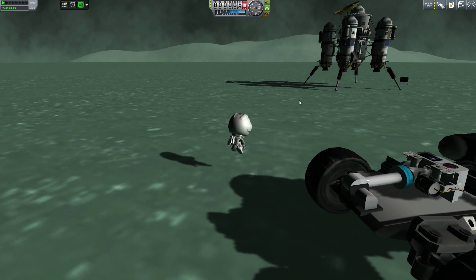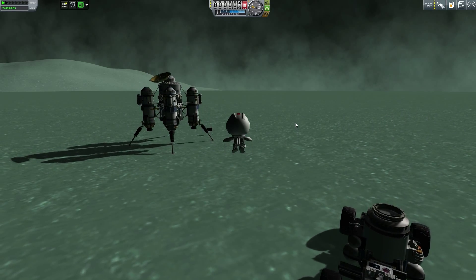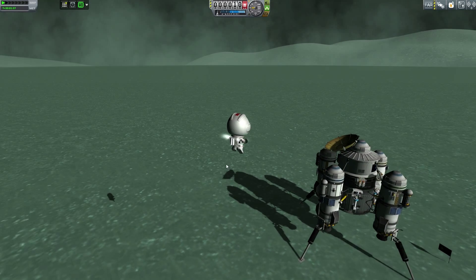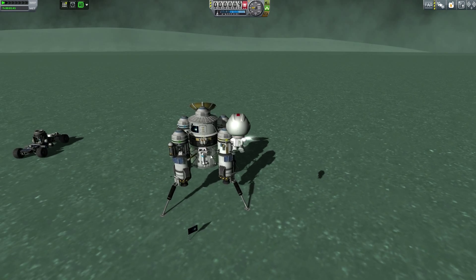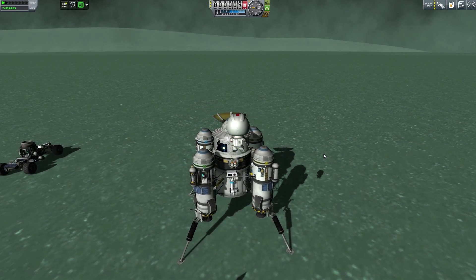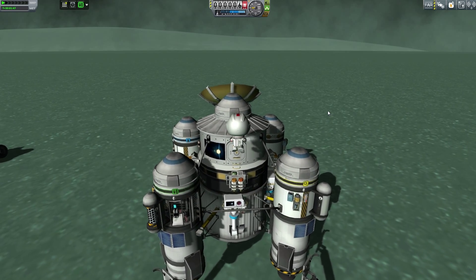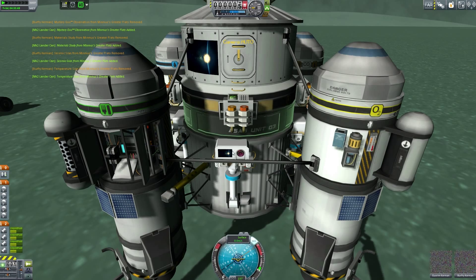Let's show you the jump — no thrusters. He jumped crazy high! I really do like maneuvering on Minmus because such low gravity means you can really zip around. It actually reminds me of Unreal Tournament, weirdly enough — just because of the way that game maneuvered.